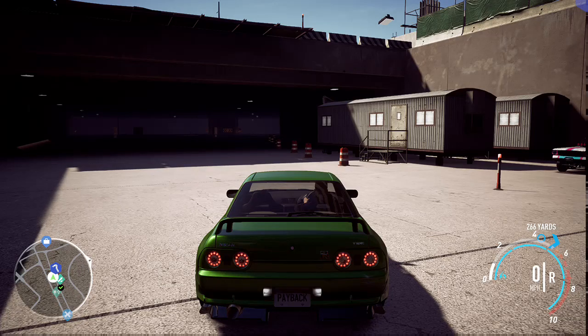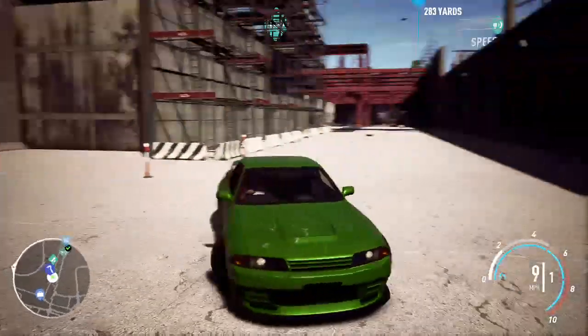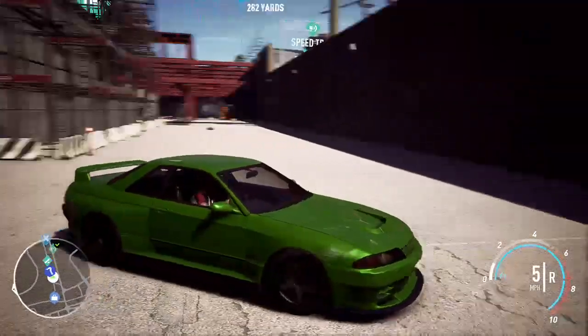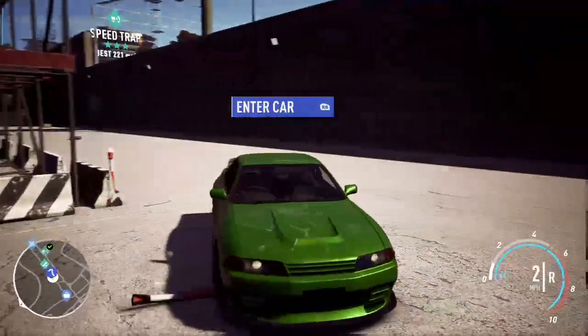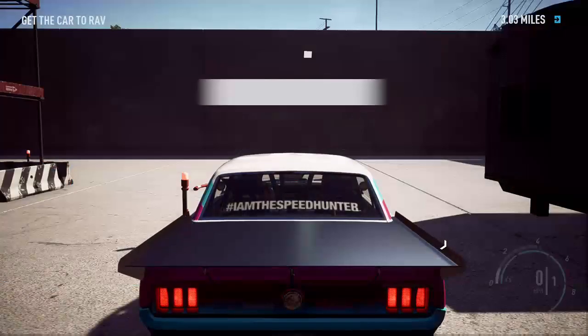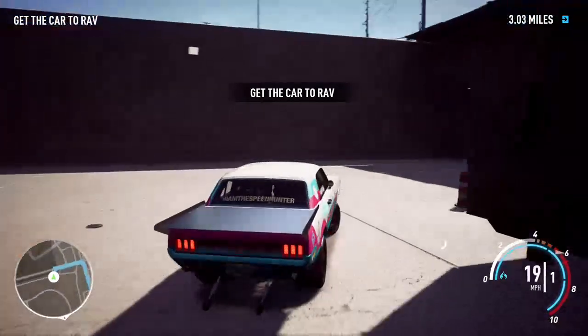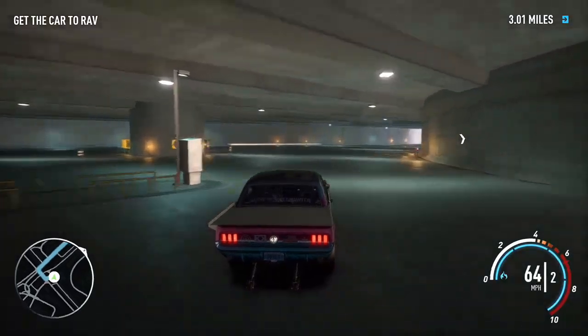What's up guys, Venom GT here back again. We're in Need for Speed Payback today — it's an abandoned vehicle. If you guys don't remember, it's the girl's drag car. It's finally here — it's big sister's drag car, so we actually get to drive it. So glad we get to do this.